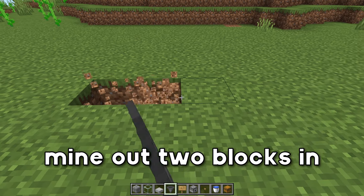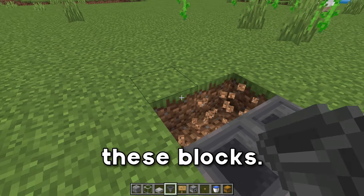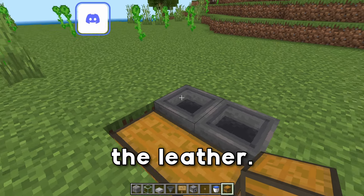The first thing we're going to do is grab our hoppers and mine out two blocks in the floor and place down two hoppers running into these blocks. Go ahead and get rid of those blocks and place down a double chest right here, which is going to collect all of the steak and the leather.